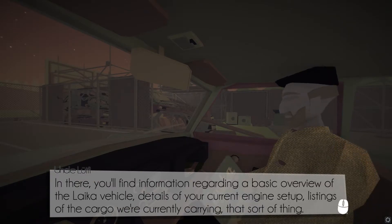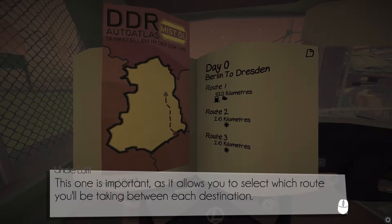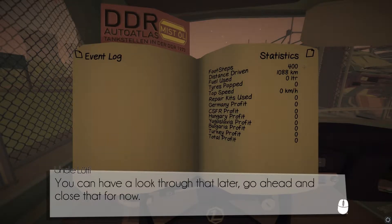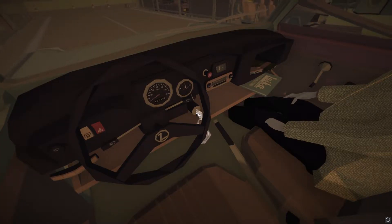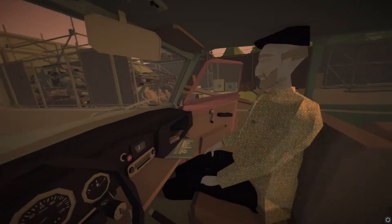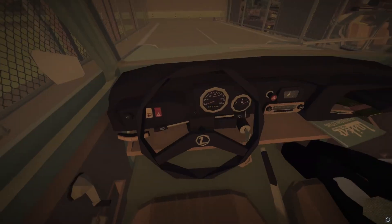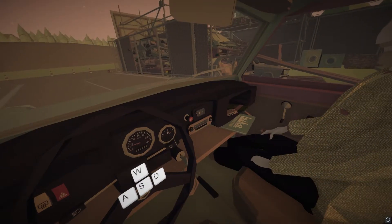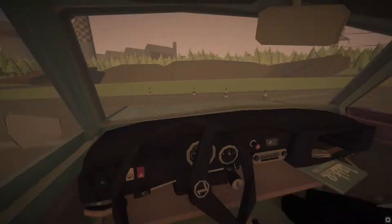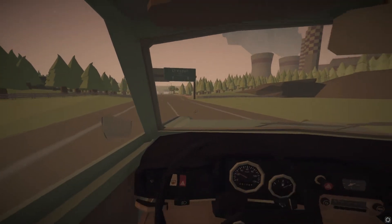It walks you through all of this stuff in the manual. So because we want to fill up the gas tank and the container, let's just go the long route with the gas station. Apparently I've driven 1,088 kilometers — that's pretty good. On the road.